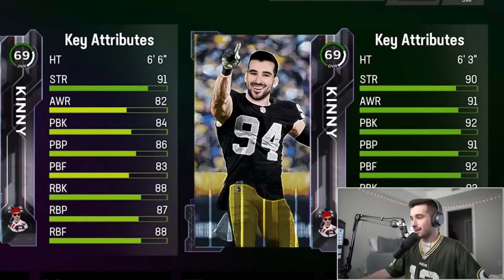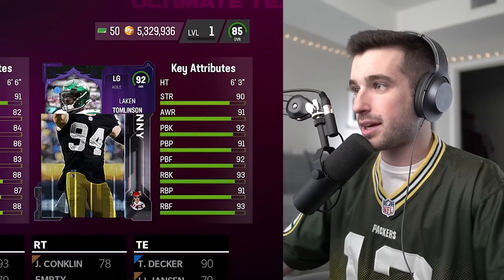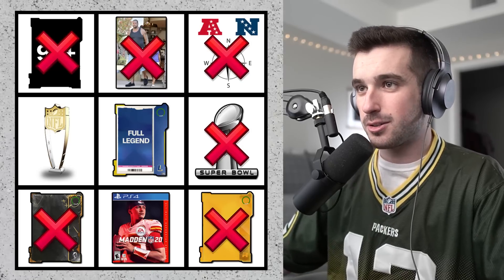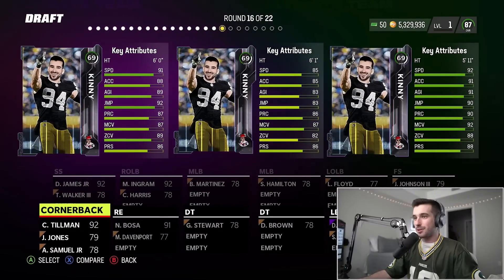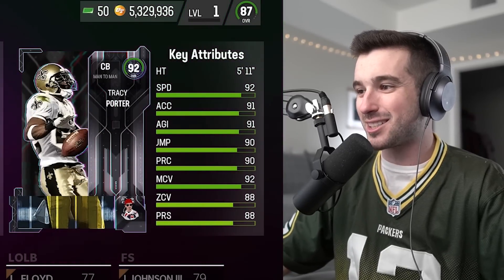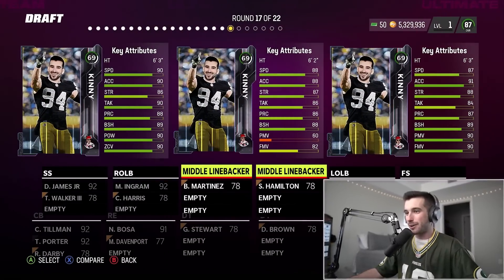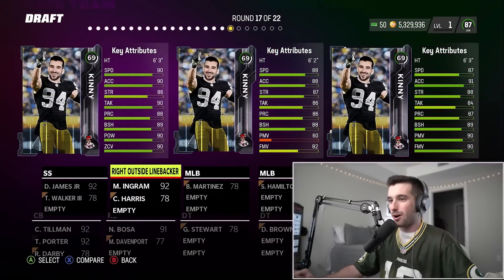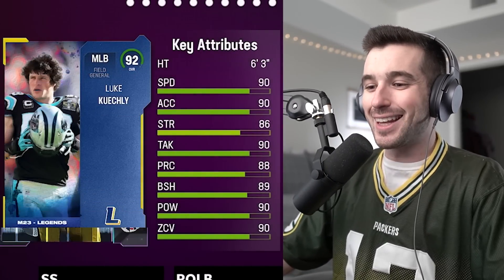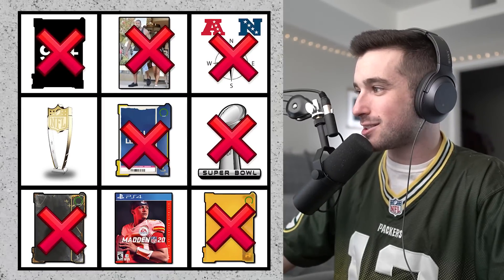Round 12 and we're at an 85 overall — great chance to beat our objective. The right guard on the right has a lot of green stats and ends up being 92 overall Laken Tomlinson. Three cornerbacks in this round — the right player clearly has the best stats — it's a 92 overall Tracy Porter from the Saints. Next: left outside linebacker, middle linebacker, and right outside linebacker. We go middle linebacker and it's 92 overall Luke Kuechly — a full legend! Cross it off the middle of the bingo card.